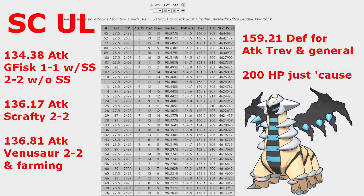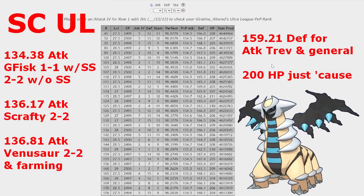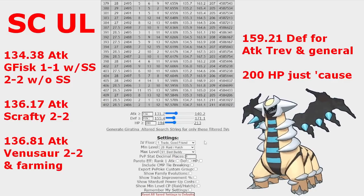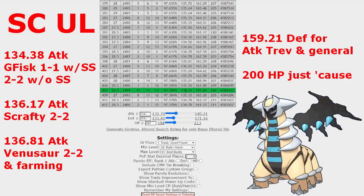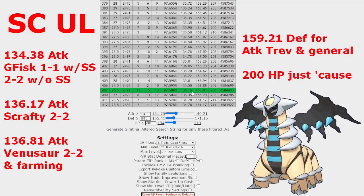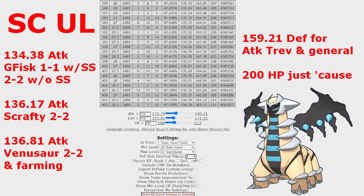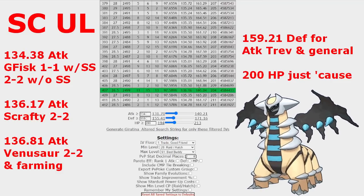There are some higher attack breakpoints to consider. At 136.17 you can get a breakpoint on the rank one Scrafty, which can enable the 2-2 shield scenario depending on circumstances — basically if they Power-Up Punch bait you a couple times it's not going to go your way. One funny thing: the rank one raid catch has 136.16 attack — it's 0.01 away from getting the breakpoint, which is kind of cheesy. Scrafty isn't always going to be rank one either, since a lot of players opt for egg hatch or lucky trade IVs, so the rank one should be fine for getting the Scrafty breakpoint.